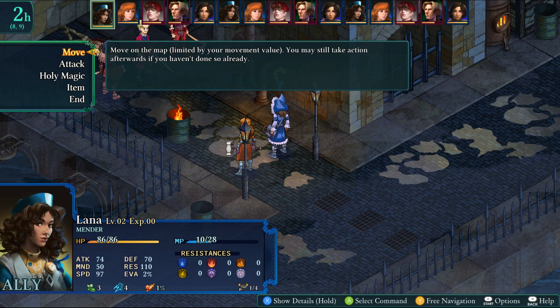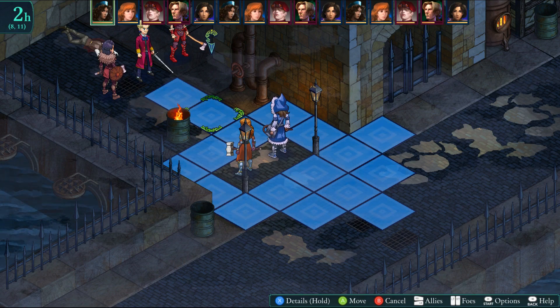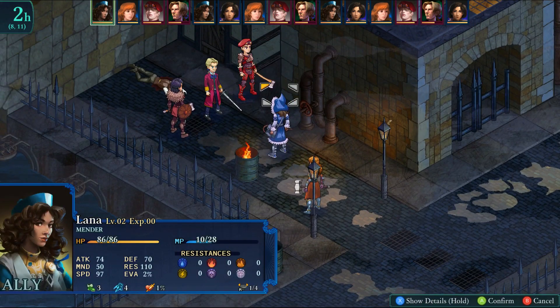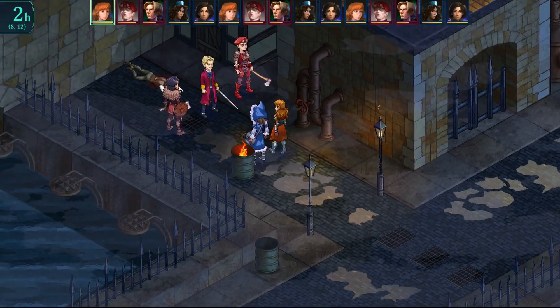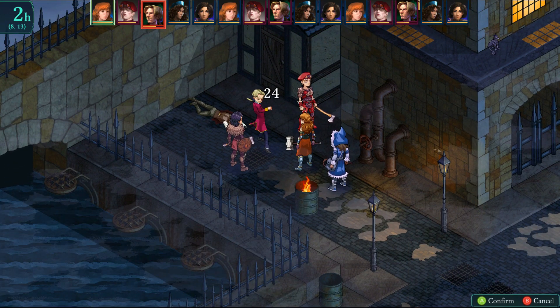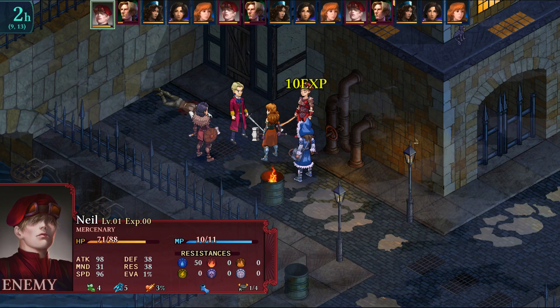Lana moves into position and holds off attacking to conserve MP. Anadine hits Alphonse with the hammer — 24 damage at 99% hit chance. You get EXP every time you take an action, but job points only at the end of battle. Healers get credit for healing, so you can use that to farm EXP — Lana gets 11 EXP compared to the others' 10.